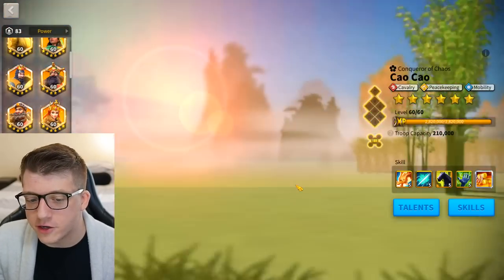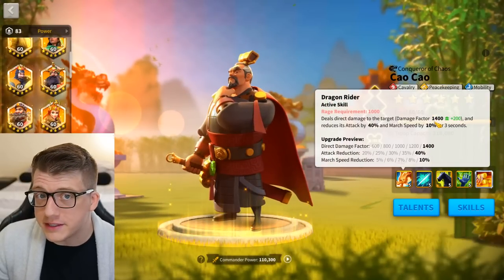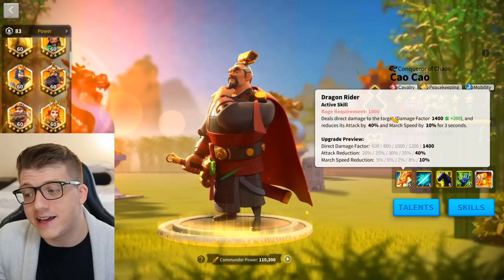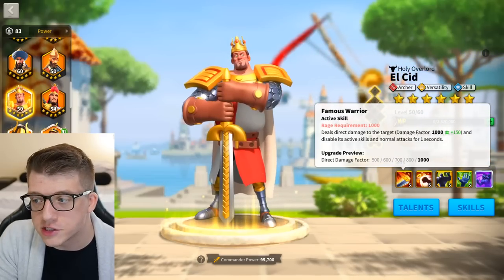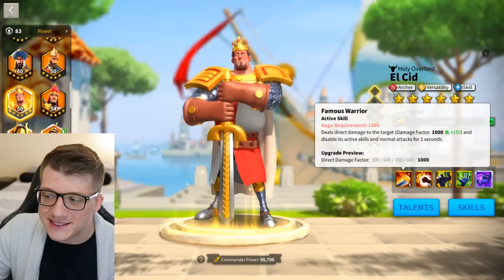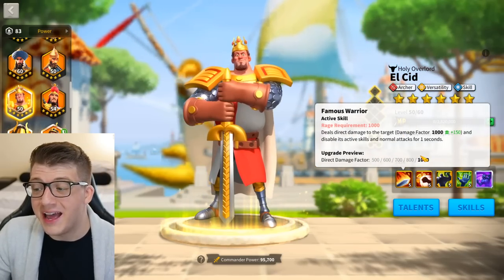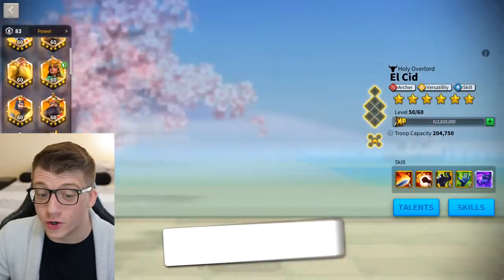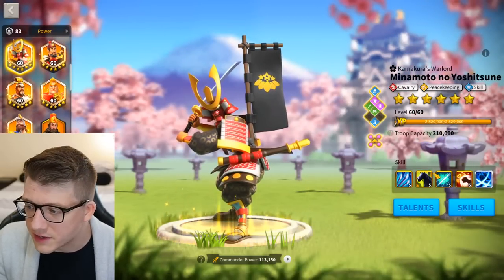Comparing him to commanders like Tsao Tsao, whose active skill before Season of Conquest just deals 1400 flat, or El Cid who you have access to at the same time and deals about half that damage, you can see that Minamoto in the early game is definitely one of the best commanders in Rise of Kingdoms.